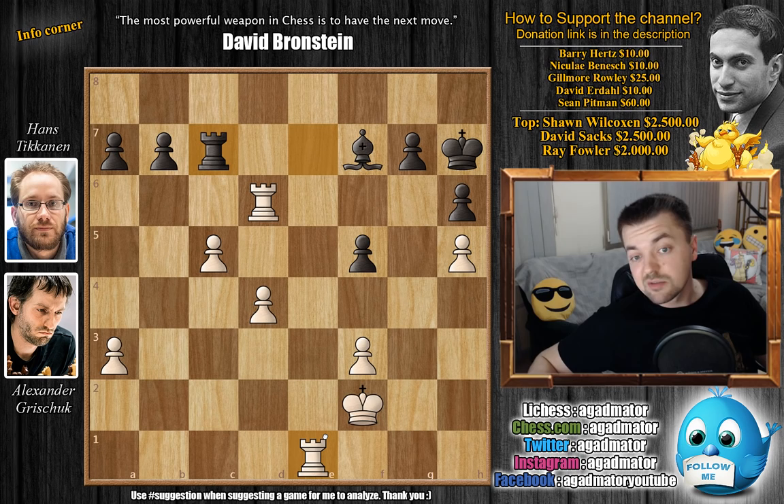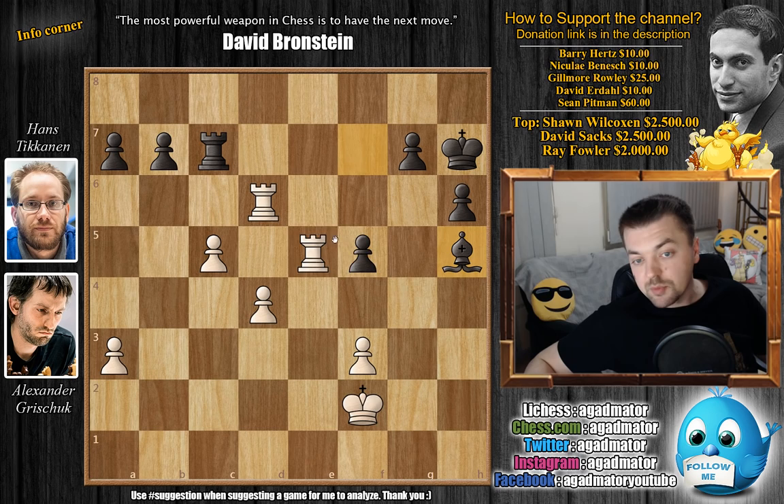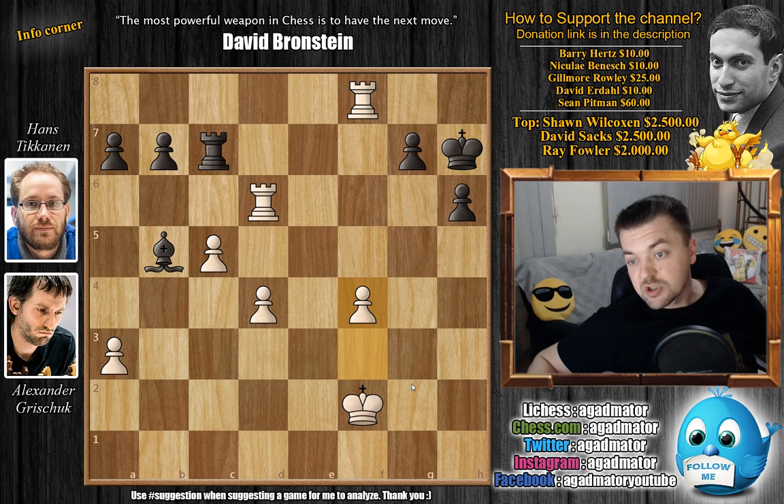We have Rook to e5, going after the f5 pawn. Bishop captures, Rook captures, and now Bishop back to e8. Here we have Rook to f8, pressuring the Bishop. Bishop to b5, and now Grishuk played f4. It was in this position, on move 36, that Swedish Grandmaster Hans Tikkanen resigned the game. You don't want to play this position against Grishuk — there's really not all that much to think about for White.